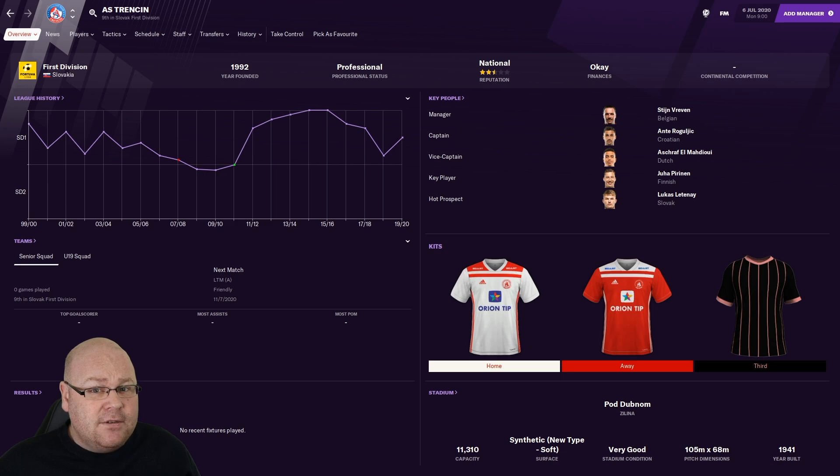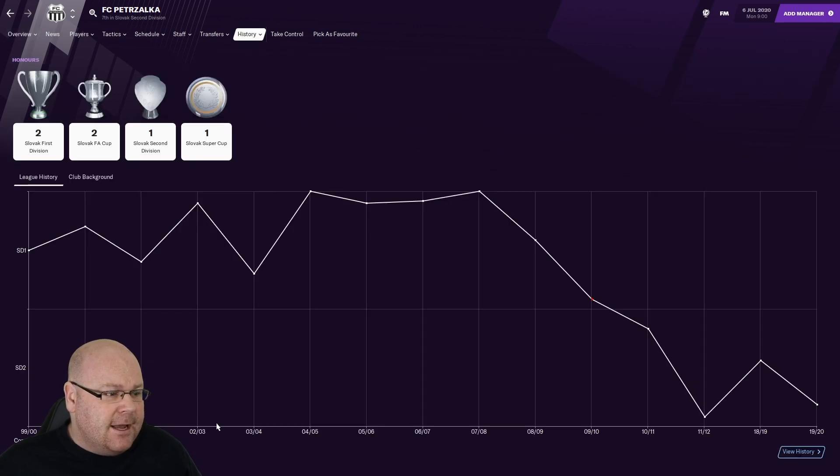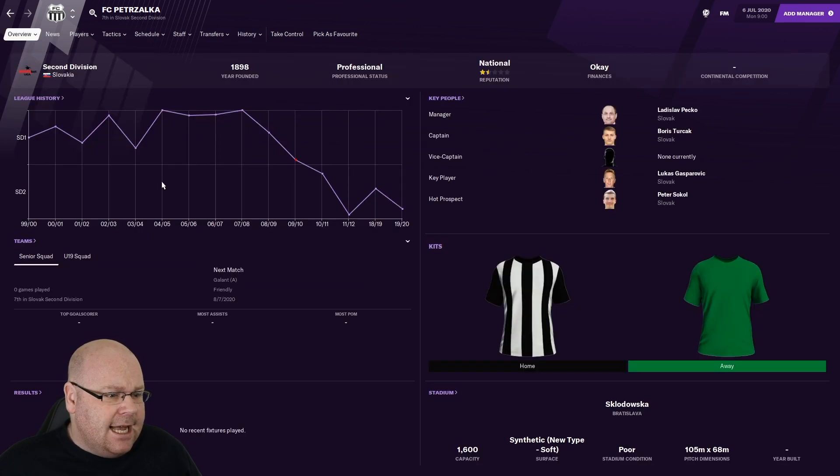Heading down to the second tier, we find Petra Shalka — formerly known as Artmedia Bratislava before a name change. In 2005-06 this club were in the Champions League group stages, becoming the first Slovakian side ever to win a point in the competition. As recently as 2008 they secured a league and cup double, winning both on two occasions. But just two years after their greatest triumph they were relegated, and they now struggle in the second tier — a genuine giant waiting to be revived.